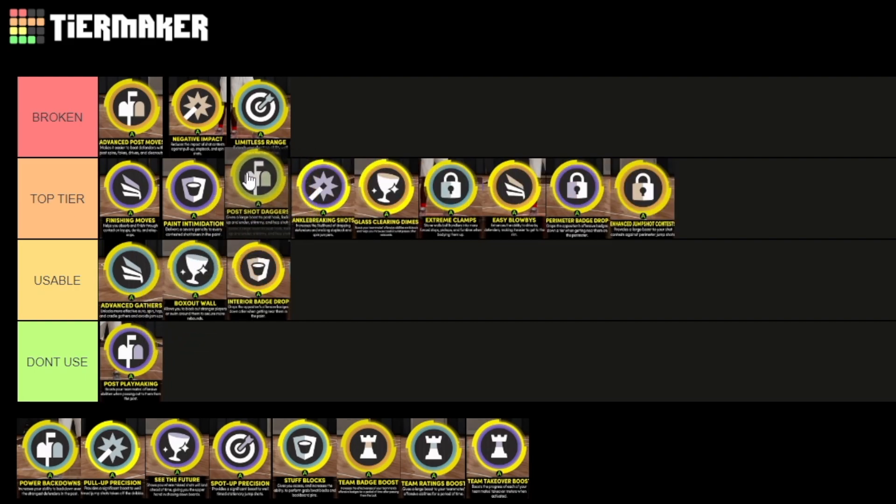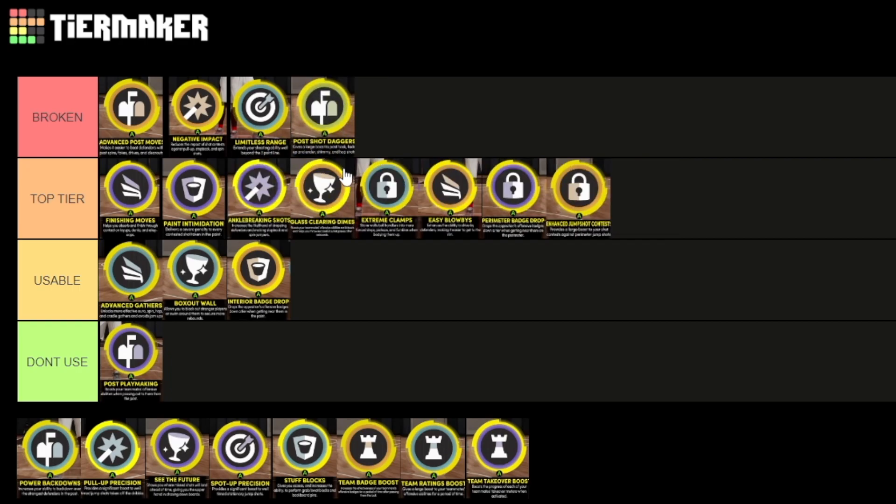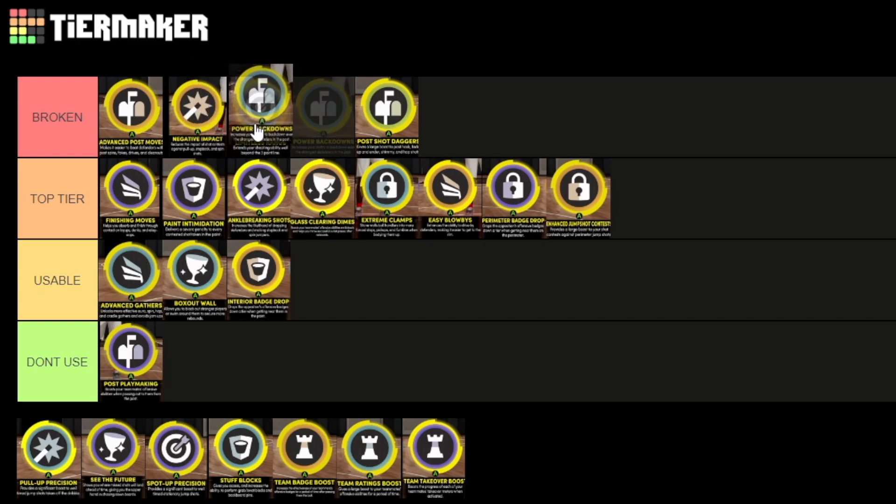Post Shot Daggers — I think this is a top-tier take. It helps you hit hooks and fades. That's going to have to go broken. Post Power Back Down — that's got to go up there with Limitless Range. It's so hard to guard somebody that has Power Back Downs. You can go with a fade, do a Drop Step after, or just put somebody all the way under the rim and dunk. There's just no way around this one.